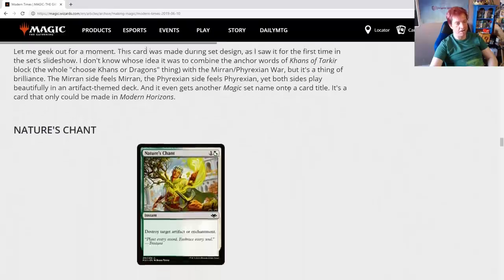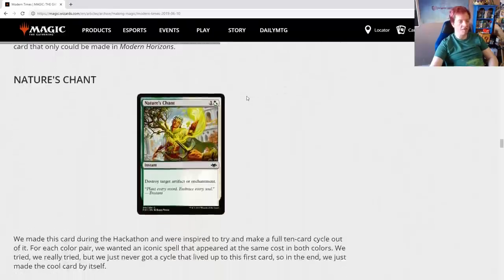Nature's Chant: this card was made during the hackathon, inspired by the idea of making a full 10-card cycle. For each color pair, they wanted an iconic spell that appeared at the same cost in both colors. Nature's Chant was created out of Disenchant and Naturalize. They tried hard but never got a cycle that lived up to this first card, so in the end they just made the cool card by itself.